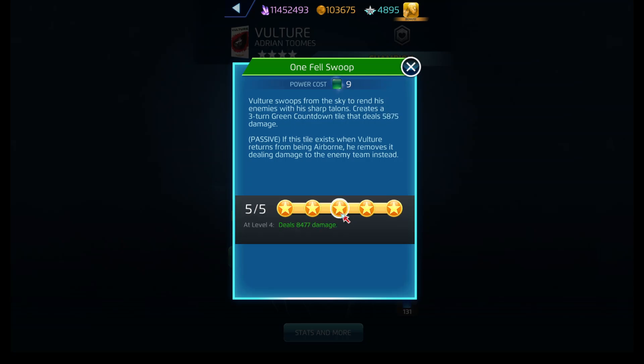One Fell Swoop is his green ability, costs nine. He creates a three-turn countdown tile that deals damage. And if this tile exists when Vulture returns from being airborne, he does damage to the enemy team instead.